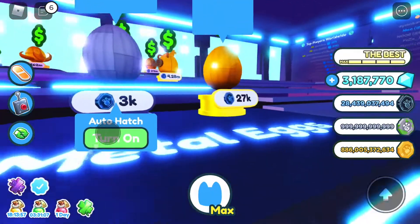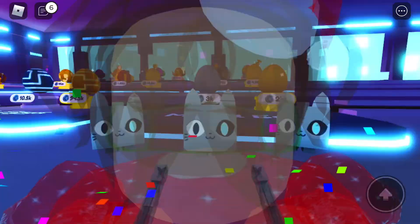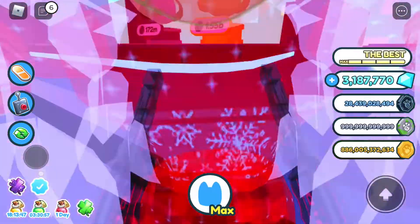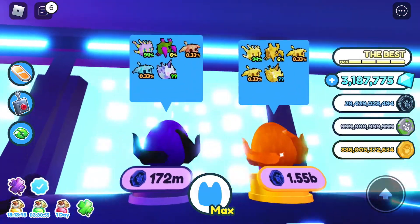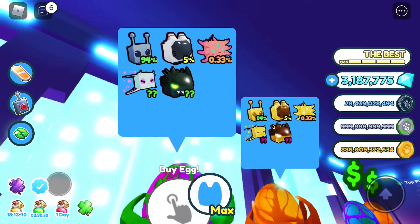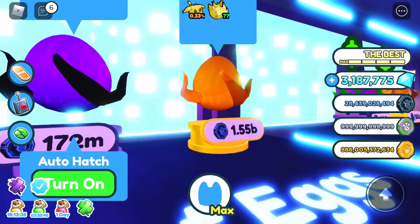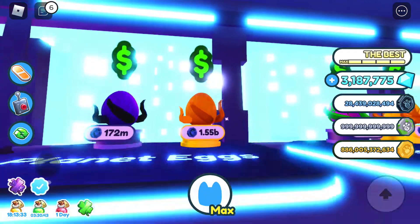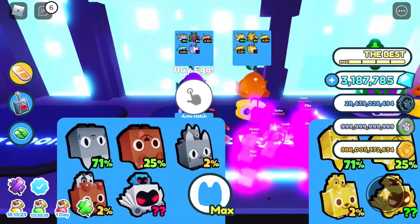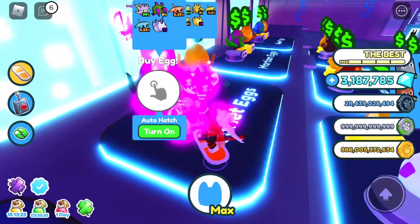Let's just test one of these. Oh, it does work! Okay then. So we'll have to spend all those coins on getting the mythical. I'm going to spend it on the rarest egg ever — not the gold version, because that's going to be harder to get the mythical.